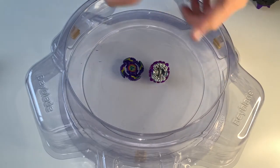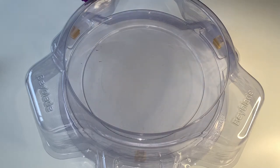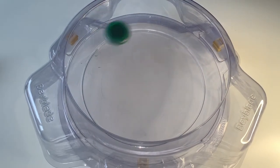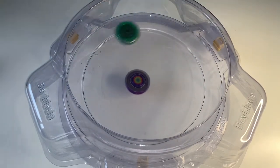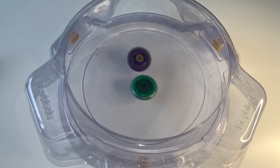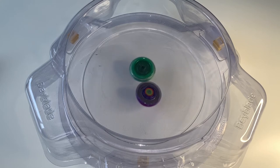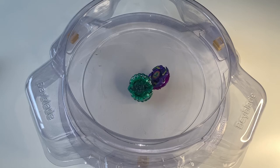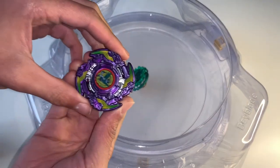I'll probably make my own combo for this Wobble. Let's do one more round — three, two, one! Let's see what happens in the battle, see if it's going to be a burst. It looks like Wobble's losing balance. Kerbius still won. Wobble was close to bursting too — it was halfway.